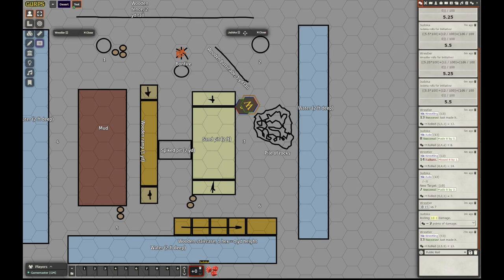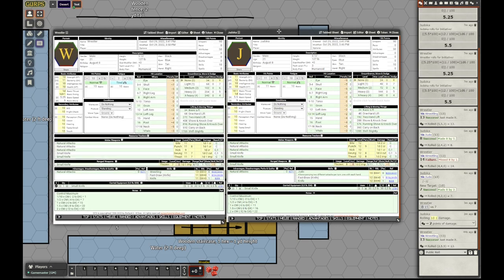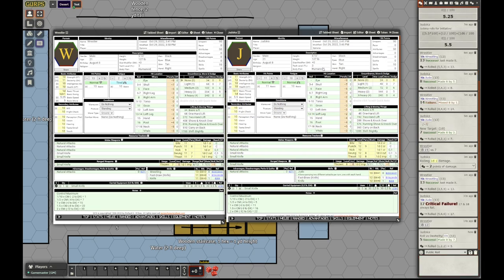The judoka attacks to improve his grapple. There is no hit location penalty to improve an already established grapple, so he just rolls against 13 — and fails critically. Let's open up the unarmed critical miss table. Rolling 3d: 12. A 12 means he trips; make a dexterity roll to avoid falling down. He succeeds the dexterity roll, so he does not lose the control points and does not fall down. That was just a wasted turn for him.